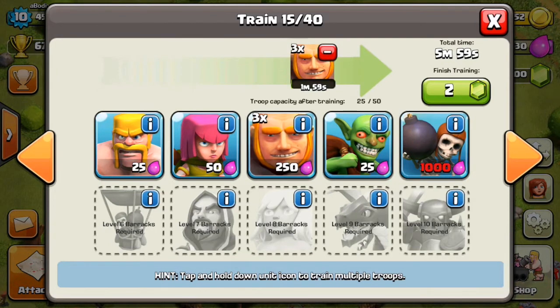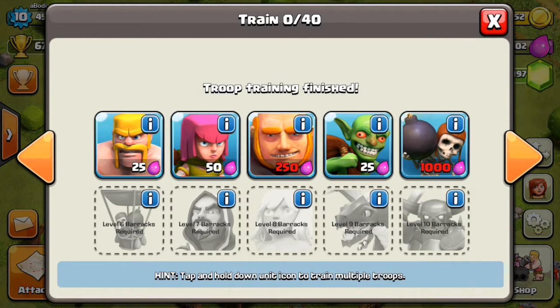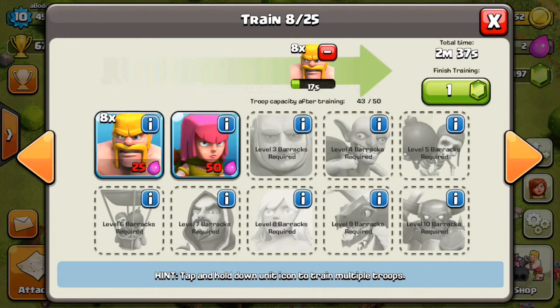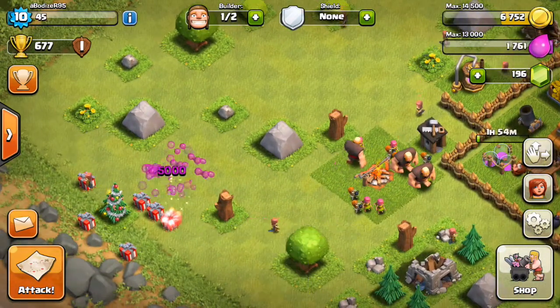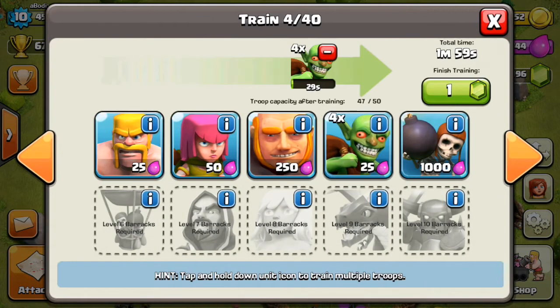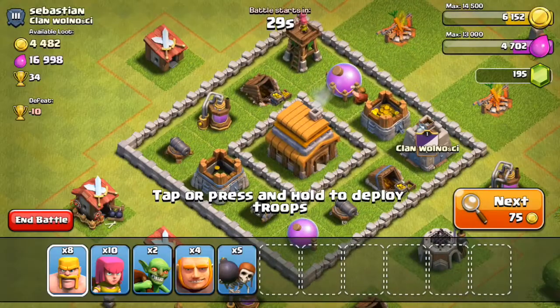We're going to train again - I'm going to need ten archers, and I can only fit eight at the moment. I only have two elixirs, but I remember I have the Christmas tree gift which gave me 5,000 elixirs, so I can at least get two goblins and some wall breakers or a giant.